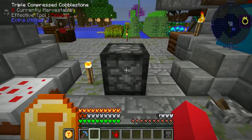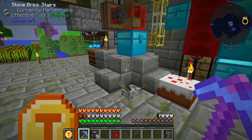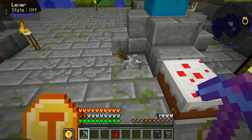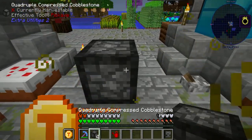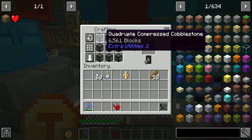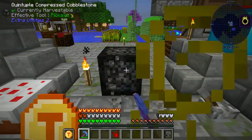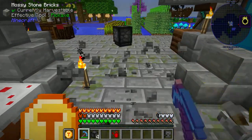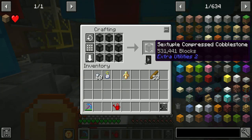What it does is it just makes five times of whatever you're mining. So now I just turn my Triple into a Quadruple. Now we're going to do it again — there's the Quadruple. I just turn the Quadruple into a Quintuple, and then Quintuple into a Sextuple.